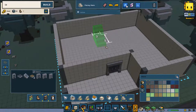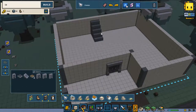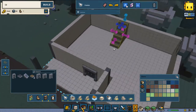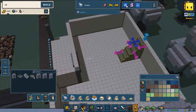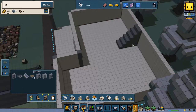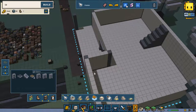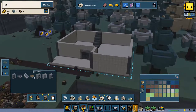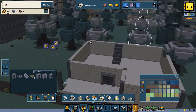We're first going to build the stairs. As you can see, because I raised the building a little bit higher, it is expecting me to move the stairs a little bit. Now we're going to do it again — we're going to put on the roof section.